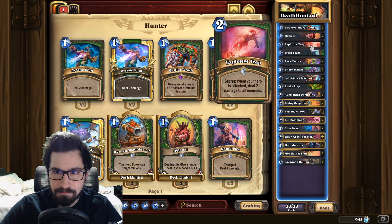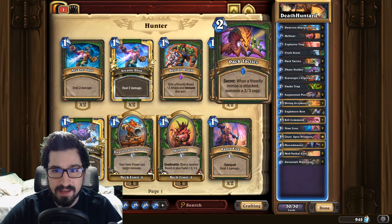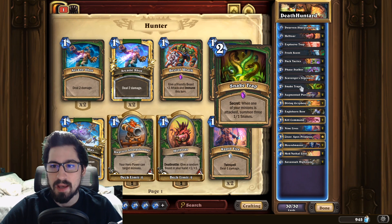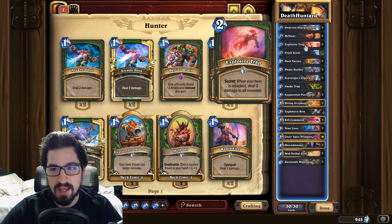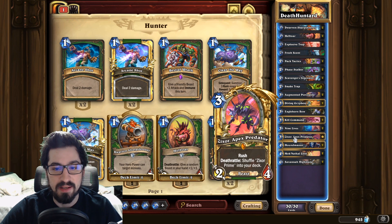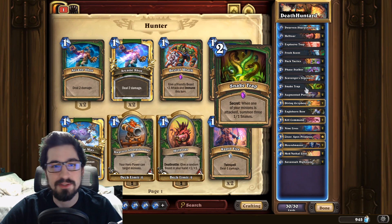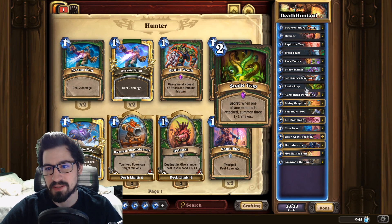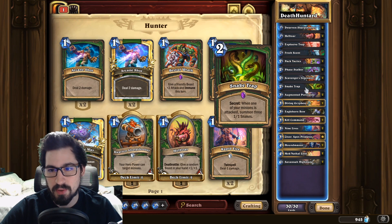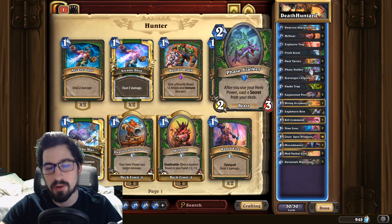Explosive Trap — we run the secret package here: two Explosive Traps, two Pack Tactics, and one Snake Trap. The Explosive Trap is to counter all the aggro decks. Pack Tactics is to be used on cards like Face Stalker and our Apex Predator, because making two of those with Pack Tactics is insane. The one Snake Trap is just to mix it up — a lot of people think it's Freezing Trap or Misdirection, so we run one Snake to kind of juke them out.